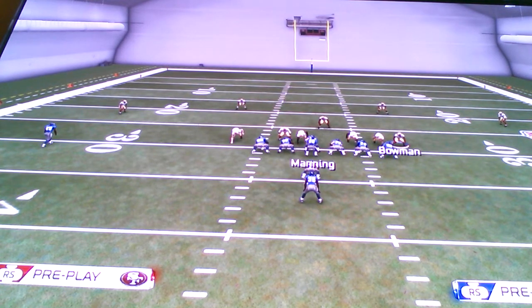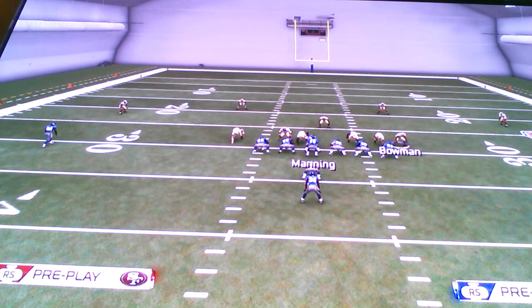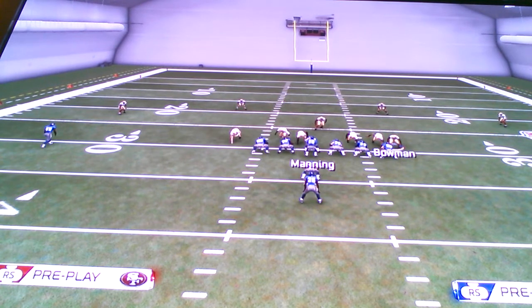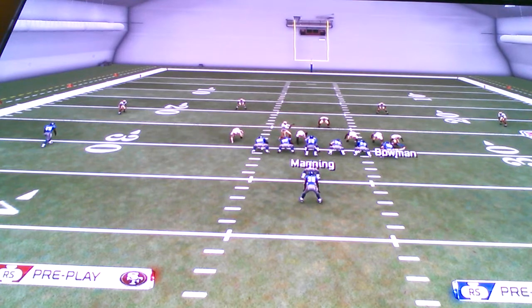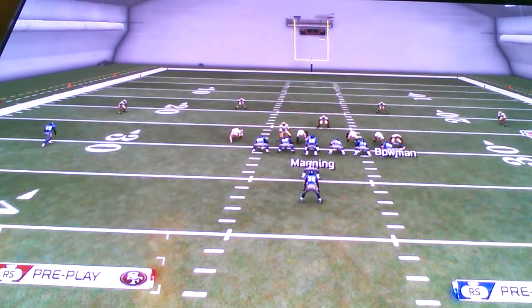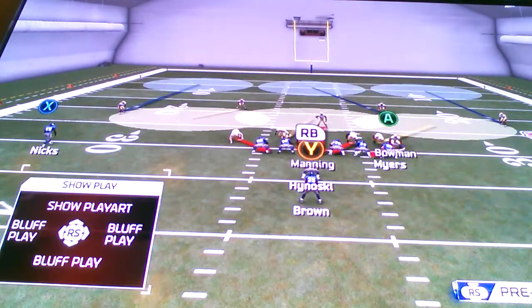It's crucial to have a formation where you can blitz from, play max coverage from, and stop the run from. You cannot stop the run from quarters defense. You cannot really shut down anybody with the pass with a bunch of linebackers on the field. But in this type of zone coverage you can definitely cut down his reads. And shading has a lot to do with a lot of stuff too, but I'll get into that in another video. That's all you really got to do to improve your defense — make everything look the same.